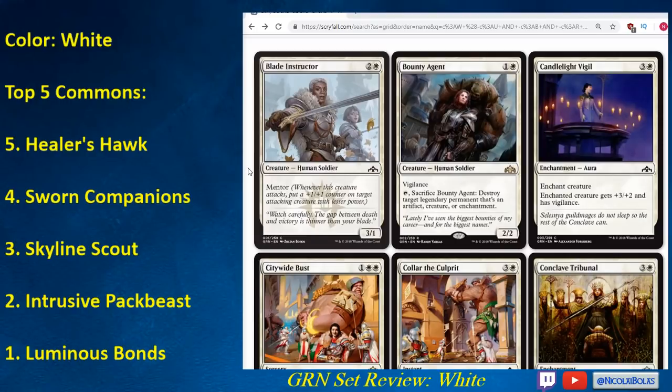Blade Instructor: three mana, 3/1 with Mentor. Mentor is the new keyword — whenever a creature attacks, you put a +1/+1 counter on target attacking creature with less power. Having three power is pretty nice for this, because it can turn your 2/2 that you play on turn two into a 3/3 attacker. I do think Blade Instructor is going to be fine, but not exceptional, because one toughness means it's going to trade with everything, often trading down on mana. This is definitely a card you will play in your aggressive decks, but you don't need to prioritize it because defensive decks don't want it.